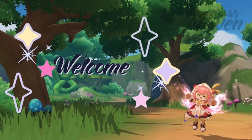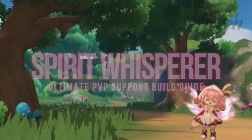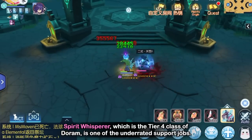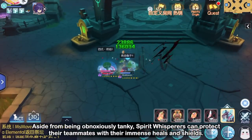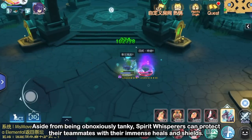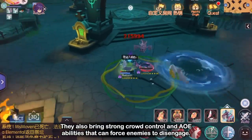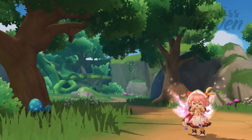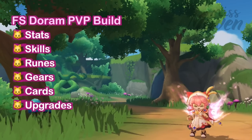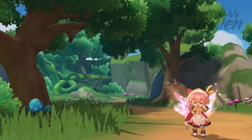Hi guys, welcome! In this video, we'll take a closer look at the updated full support build for Doram. Spirit Whisperer, which is a tier 4 class of Doram, is one of the underrated support jobs. Aside from being obnoxiously tanky, Spirit Whisperers can protect their teammates with their immense heals and shields. They also bring strong crowd control and AoE abilities that can force enemies to disengage. We'll talk about which stats, skills, runes, gears, cards, and other upgrades that are needed to improve the effectiveness of a full support Doram in the battlefield.